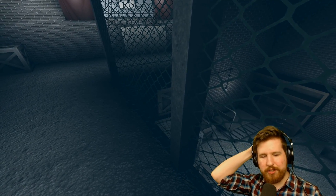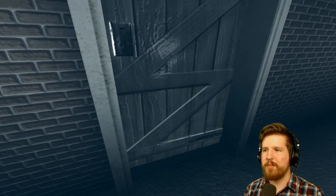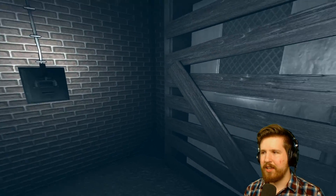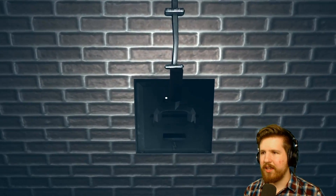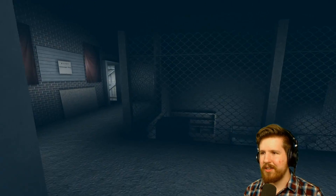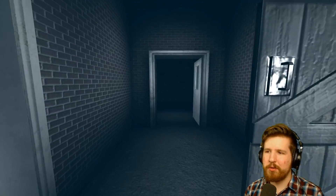So, two levels in a row now — if you can call them levels — we've collected boxes, put them on a table, and it's triggered something. We got a switch, and it opened up this door. Perfect.